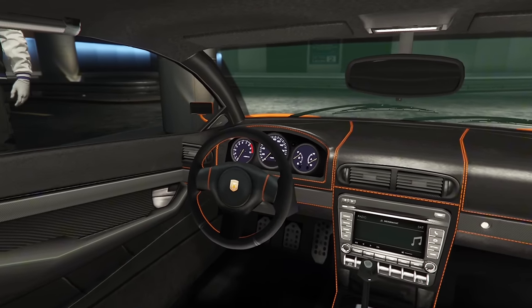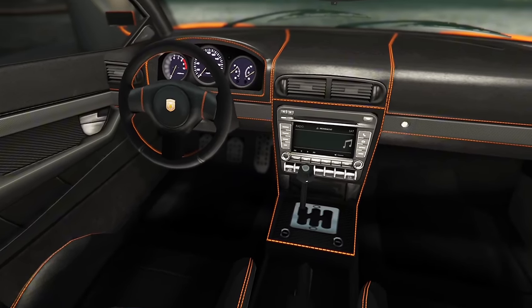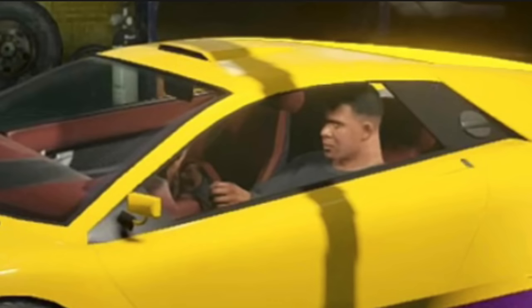The Infernus has a pretty decent-looking interior with stitching that matches the primary color of the car, but it used to be all red. I actually really prefer this interior. Back when Rockstar initially made GTA Online for next-generation consoles, they updated it.